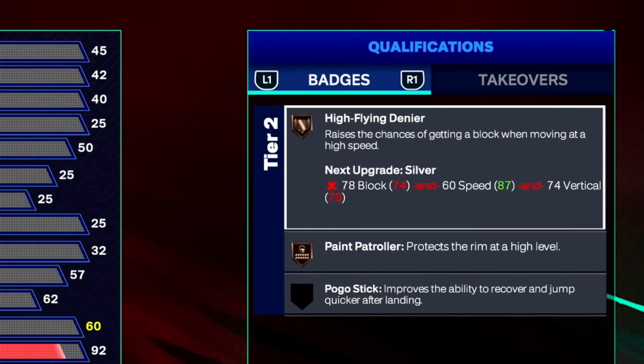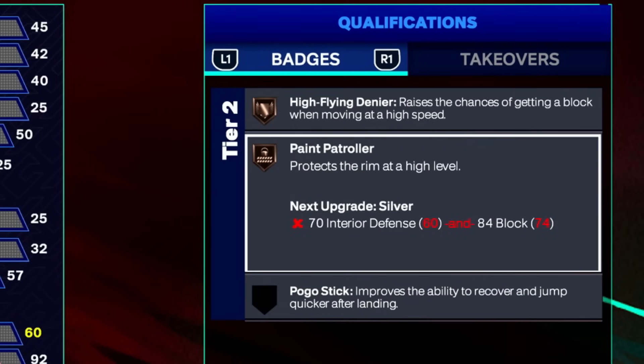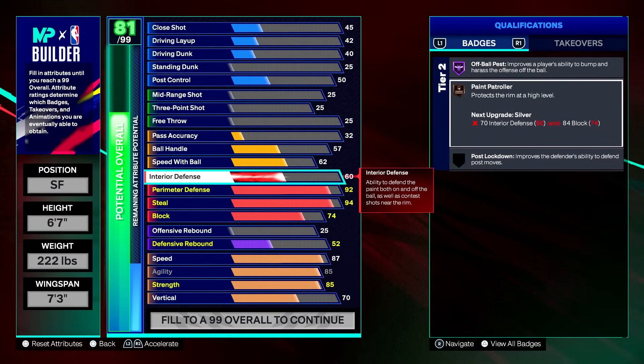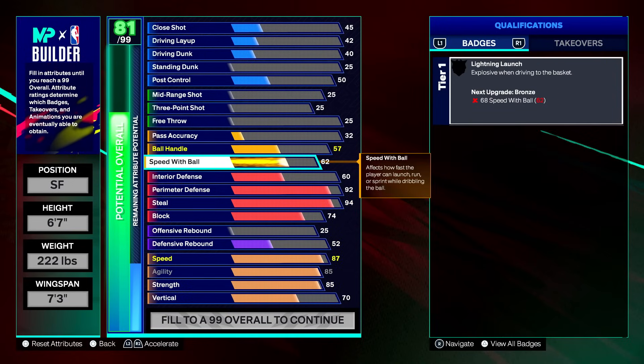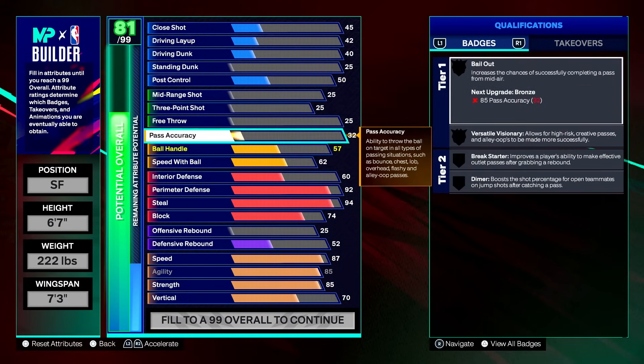If you're chasing down your opponent about to go for a dunk, you can get a LeBron-style chase-down. 74 block is fine. We also get paint patroller — basically the new intimidator — which protects the rim for blocks and regular hand-up contests in the paint. We have a 60 interior defense which pairs with our bronze paint patroller and helps with off-ball pest. Moving on to pass accuracy — we're not touching much on ball handle, but pass accuracy is 71 for that silver dimer.